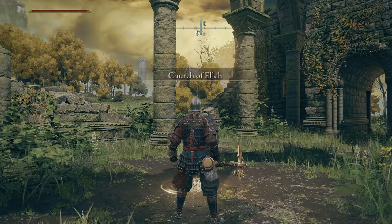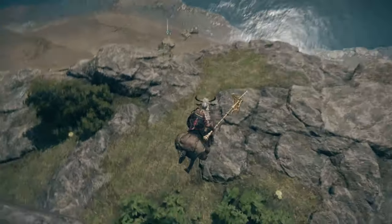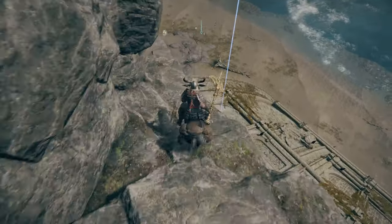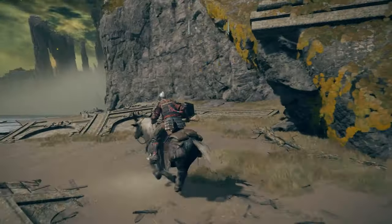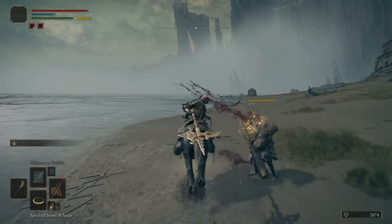You'll need to start at the Church of Ella in Limgrave and head west towards the cliff face. If you follow this route, you can hop down this ledge and then onto this ruin. I would advise picking up a torch for this, as the cave you're going to be entering is very dark. Before the cave though, there is a valuable item that you'll want to obtain. Make your way down the beach, taking out the demi-humans that are gathered by these rocks.